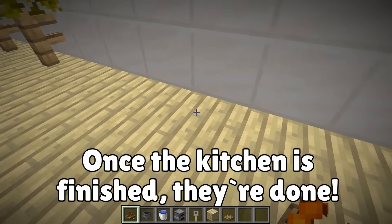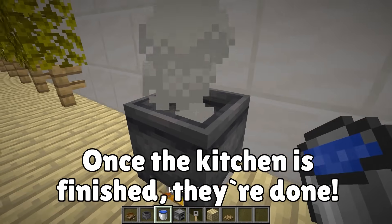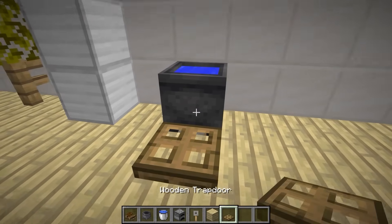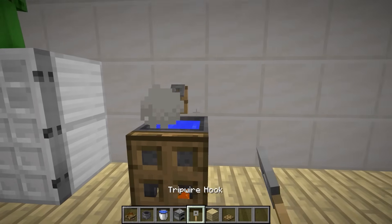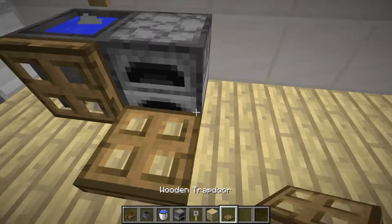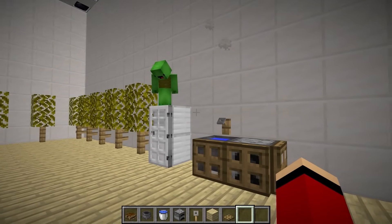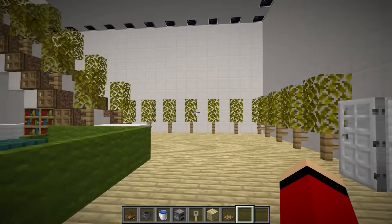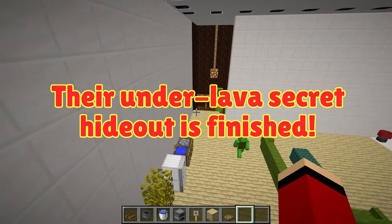We forgot about the kitchen. A cauldron right here — you can still put water in the cauldron even in the nether. Now for a faucet and a furnace. Finished. And the fridge. Now we're done! Now we can show off our super cool, fancy, secret nether hideout.